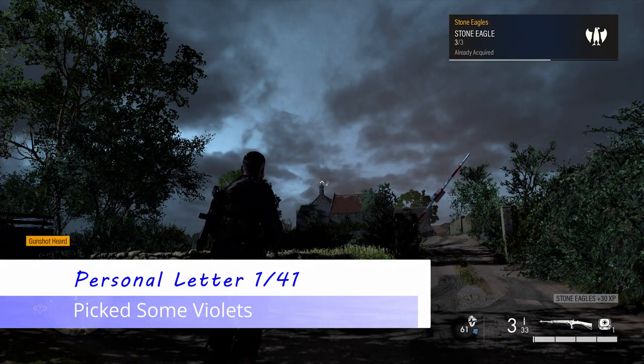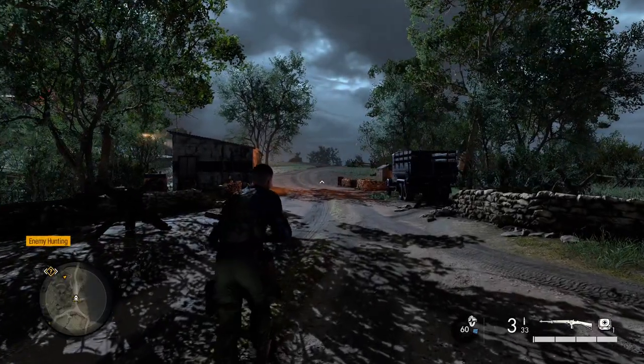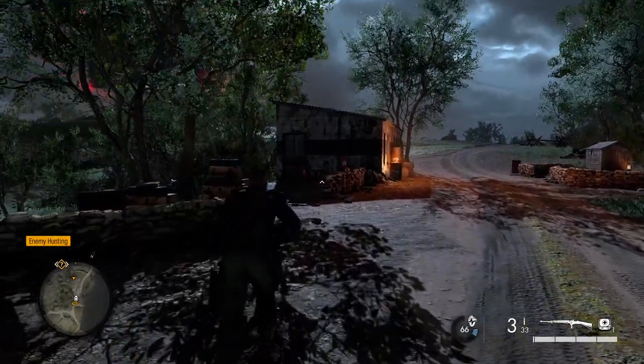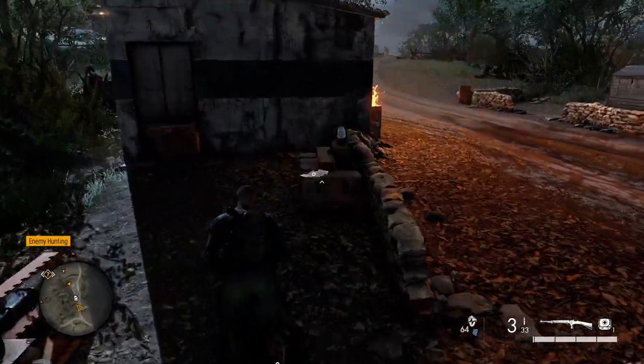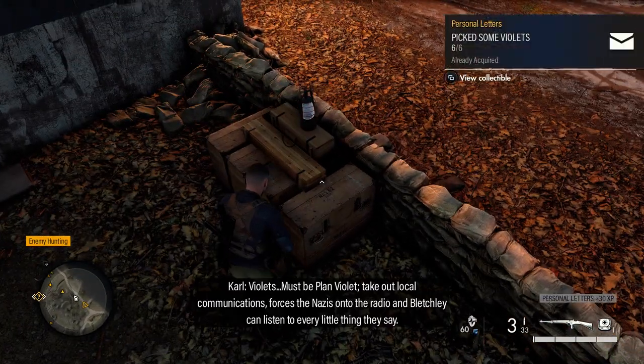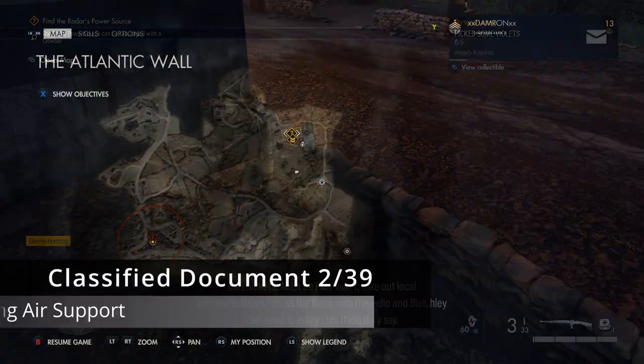From that same location, after taking out that eagle, we're also going to get our first personal letter — there are 41 of these throughout the campaign. Just head north and you'll see a small shack-like building. Out in front of it are some weapon crates with our first letter: Plan Violet, Take Out Local.